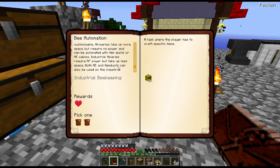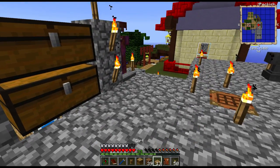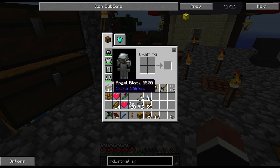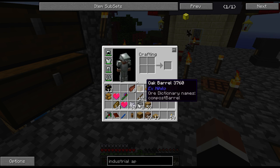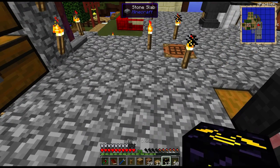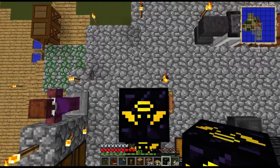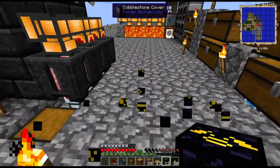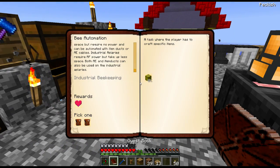They require RF power. AE and item ducts can be used on that one. That's excellent. So let's open up this one and hope for something good. Angel block. Right click and the block will appear in front of you. Left click to make it. Wow, this is really, really good. I'm gonna store it away, because that one was really good.